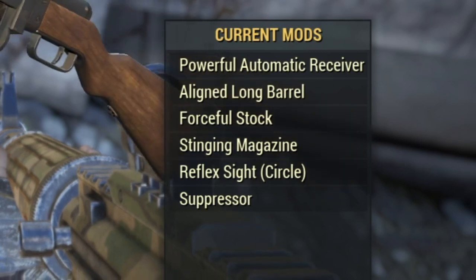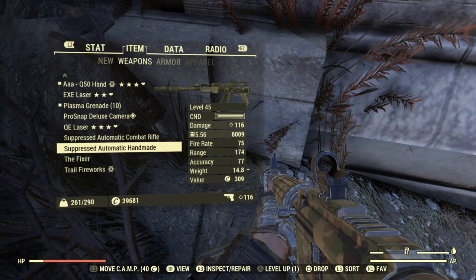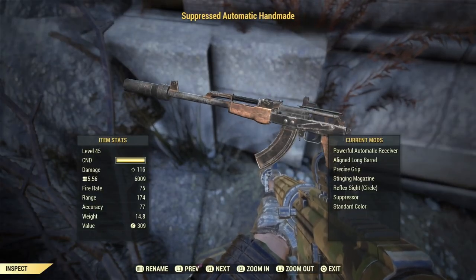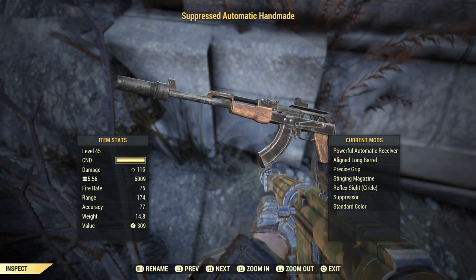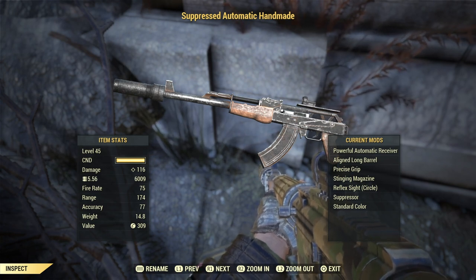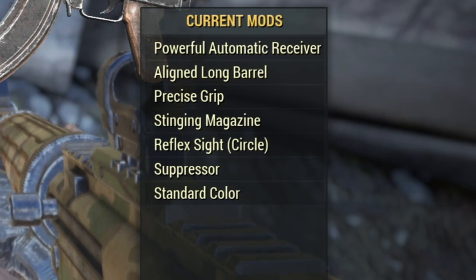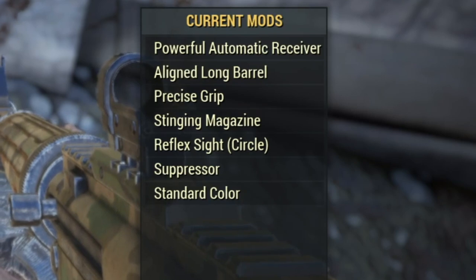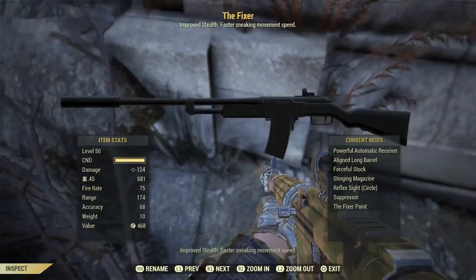All those mods are reducing AP cost in VATS. The next weapon that we want is gonna be the handmade. This is just a classic weapon from the Nuka World DLC ported here in Fallout 76. The mods that you want for this rifle are powerful automatic receiver, a long barrel, precise grip, stealing magazine, reflex sight and suppressor. All those mods, again, are reducing AP cost in VATS.